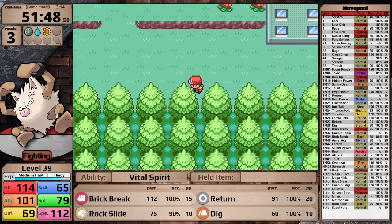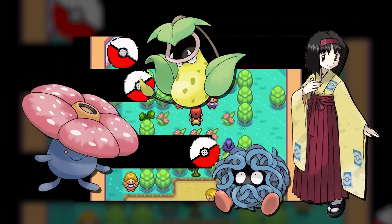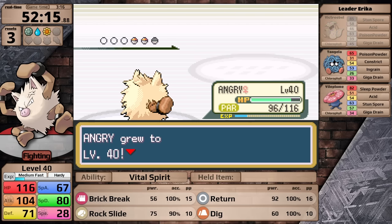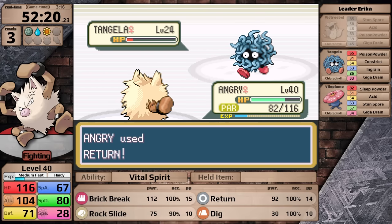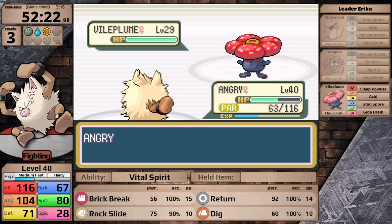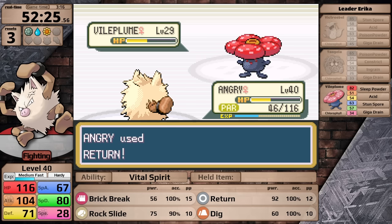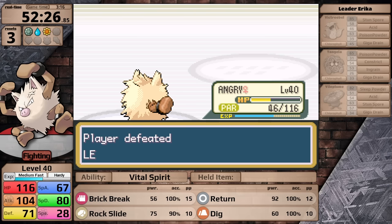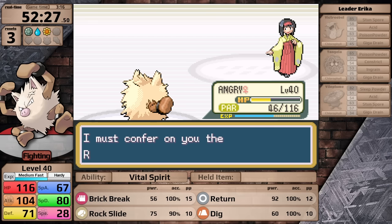Up first is Victreebel. I go for Return, it takes it to orange, and then Victreebel paralyzes me. Erika uses a Hyper Potion, but it doesn't prevent two more Returns from hitting, and her lead goes down. Next is Tangela — this thing is really bad, it's kind of useless. After that, Vileplume comes out. Its most intimidating move is Sleep Powder. However, Primeape has Vital Spirit, so it couldn't get put to sleep anyway. By the way, this does mean that Primeape cannot use the move Rest for recovery, despite being able to learn it through TM. It seems clear that Game Freak prioritizes very young players, but then why did they give Primeape Rest as a possible move? Obviously Erika was easy, so let's move on.